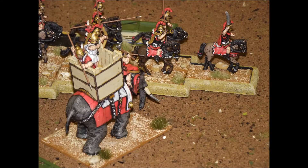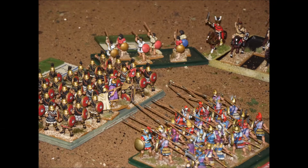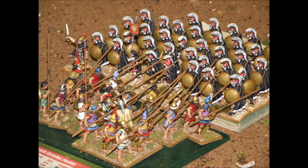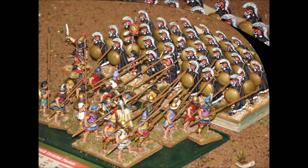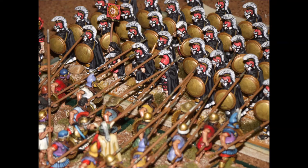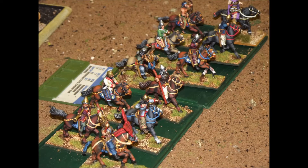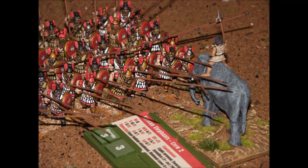Here we can see Antiochus — he's now got himself out of his predicament on the right flank and is busy trying to get himself back into the center of his position, because the phalanxes of Ptolemy are now beginning to push all the way back across the table and now have Antiochus's forces virtually back where they started, threatening a breakthrough in the middle. So Antiochus is badly needed to help keep the line stabilized.